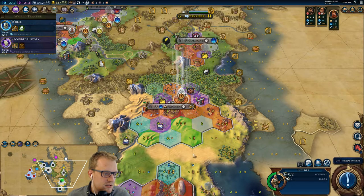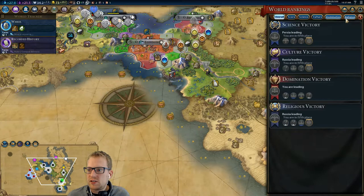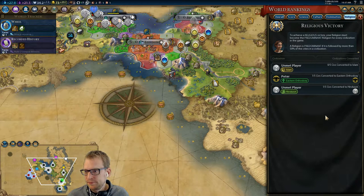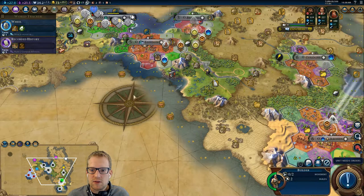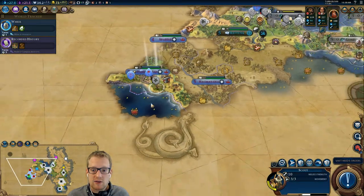In order to win a religious game — and next game is Gandhi, so we are going to try for a religious game — it is really, really hard as Gandhi on deity because it's hard to actually get the religion. In order to win, you need to be the predominant religion. If you are the predominant religion, it is followed by more than half the cities of a civilization. I think that's weighted to include population too — not just sheer number of cities. Like, I don't think if you have four one-population cities and there's a 12-population city, you win by converting just those four.